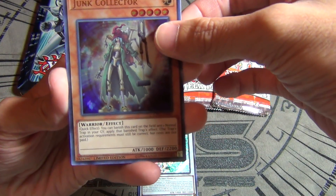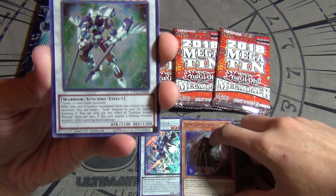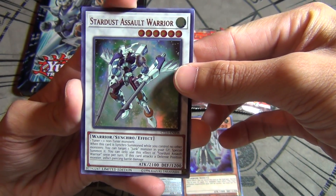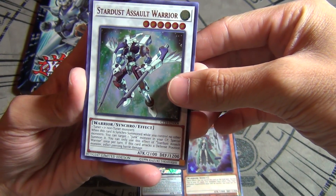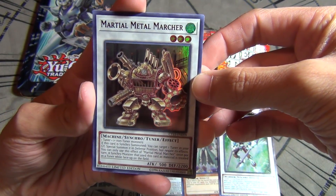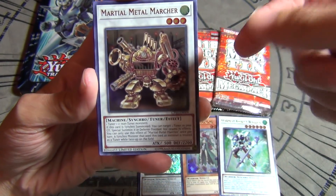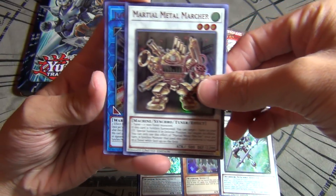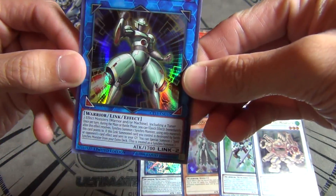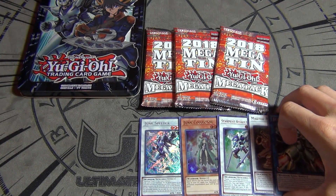We got Junk Collector, a level 5 guy — pretty cool, does the trap effect thing. We got Stardust Assault Warrior, a level 6 synchro, one tuner, one non-tuner monster, so it's very generic and easy to make. We got Martial Metal Marcher, a level 3 synchro — generic as well, it's a synchro tuner, pretty dope. And the last card is Junk Connector, a Link card. Pretty cool. So yeah, there's our promos right there.